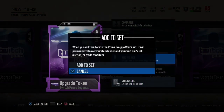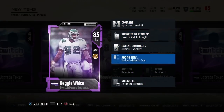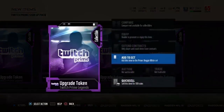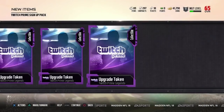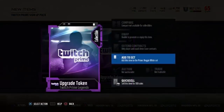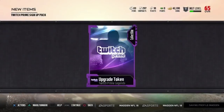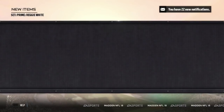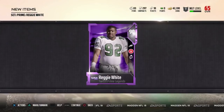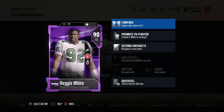Which is freaking awesome. So we're going to take these and put them into the set. Reggie White — it looks like you could also turn him into an elite token as well, but we're going to go ahead and turn him into a 90 overall, because at this point a 90 overall is freaking awesome. We've got enough — looks like we get an extra one too. The set is complete, and boom — there it is: the 90 overall Twitch Prime Reggie White.